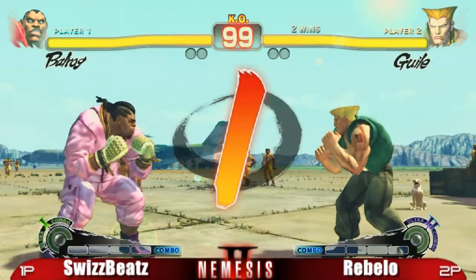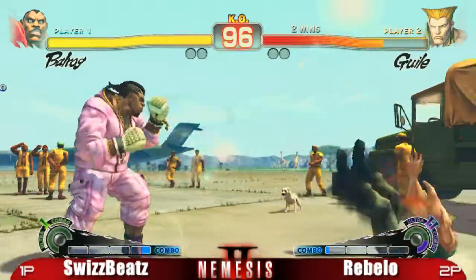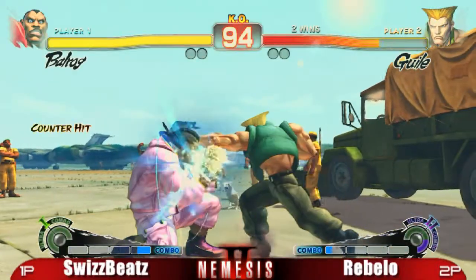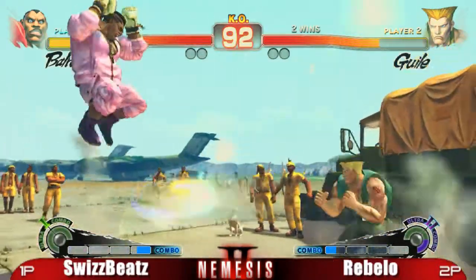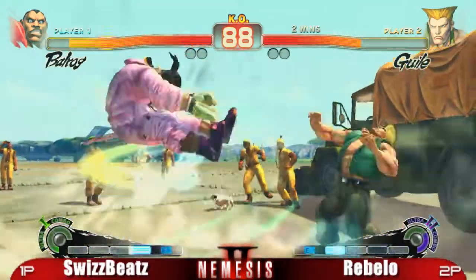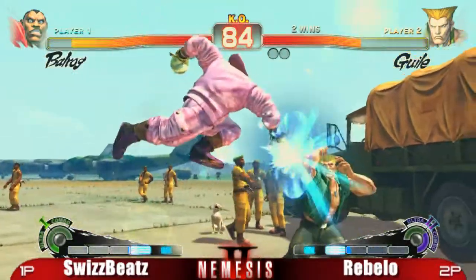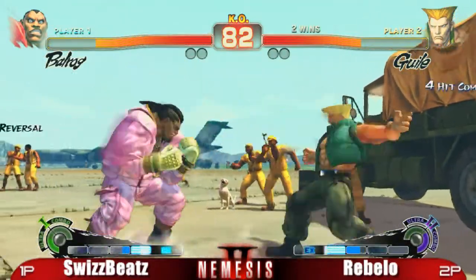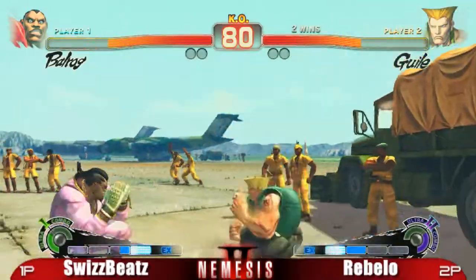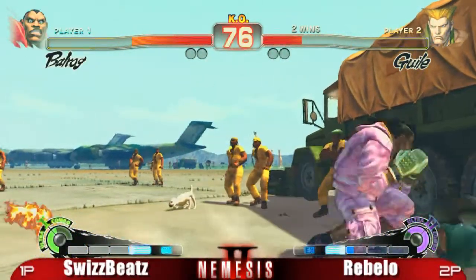I assume they're starting off with a button check. No button check — goes in for the grab. It's a Sonic Boom. It's a tough match for Balrog, definitely. Until he can get Guile into the corner, it's really hard to get in damage against a Guile with good reactions and good zoning. But once you can get him in the corner, the advantage definitely shifts in your favor.